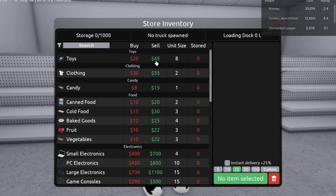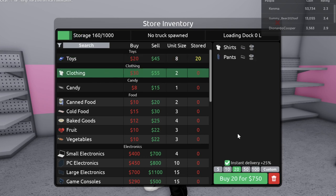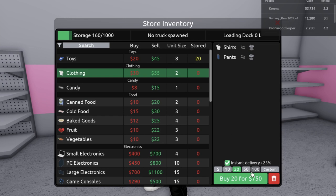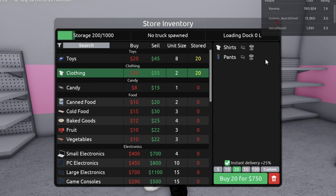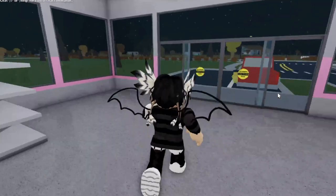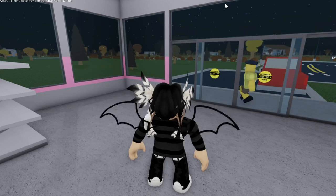I'm gonna get toys for $500, clothing for $700, and I'm gonna leave $100 for our cash register, because I think we will need a cash register in order for people to actually pay for our stuff. So let's just build it.